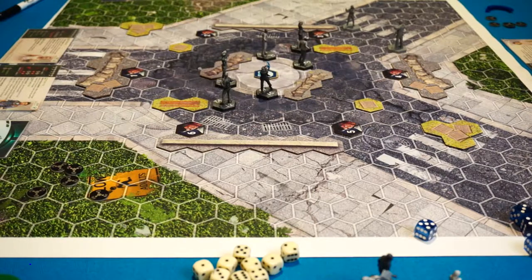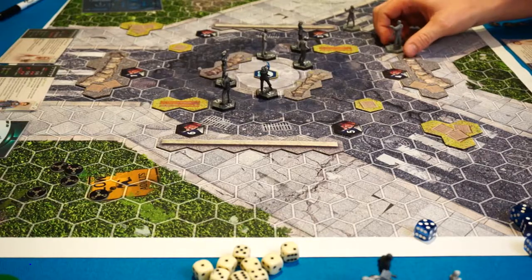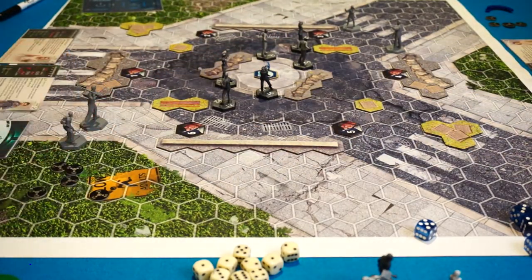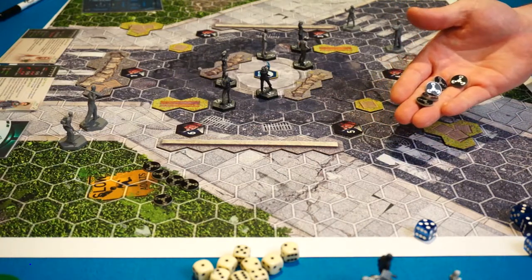Hello again. We're going to go through another playthrough video. We're going to do Research Console again, but this time we're going to show you the short version of the game. So we've each picked two characters. I have Pi and Buck from the Peacemakers, and Bernie's going to be playing with Lucky and Thug from the Survivalist faction.